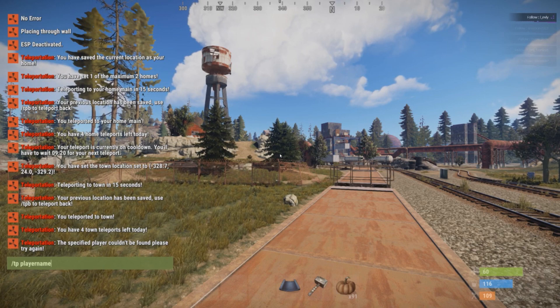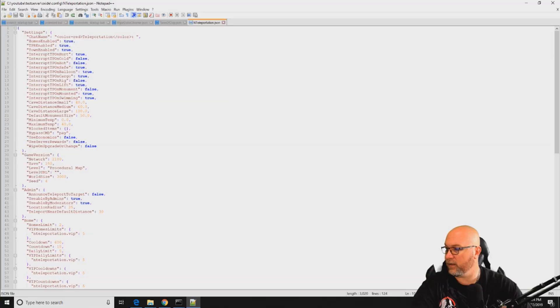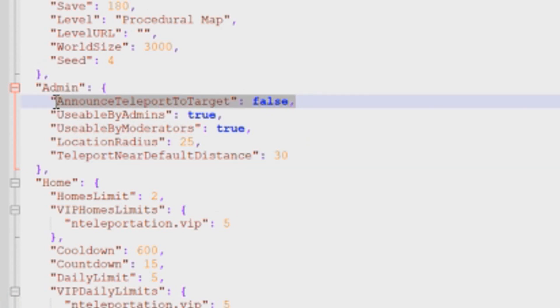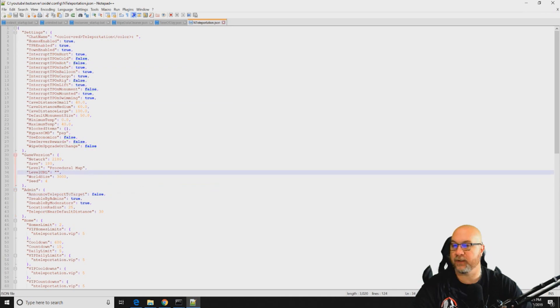Another thing you can do is be invisible so the player doesn't even know you've teleported to them. In the config there's a line called announce teleport to target. From default you want this turned off — leave it in the false position. You can change it to true and then when you teleport to a player it's going to say so-and-so has teleported to you. You don't necessarily want that, especially if you're using this tool to find hackers, cheaters, or people breaking your rules. You want to be able to do this stealthily, so leave that in the false position.